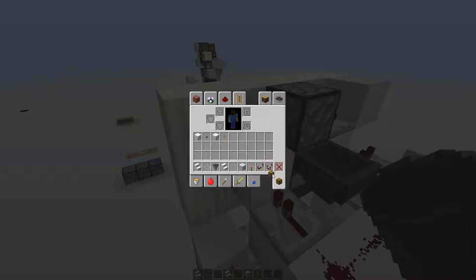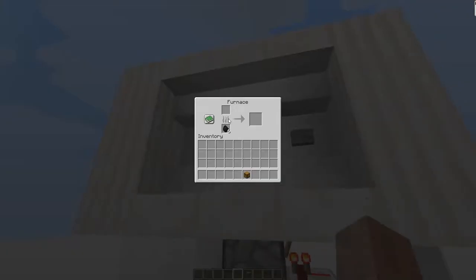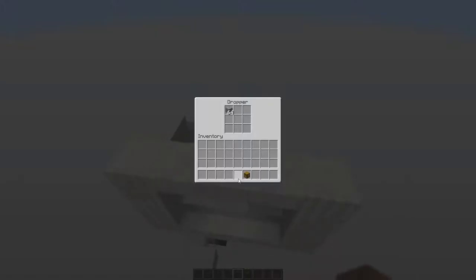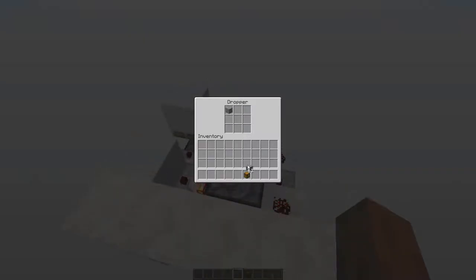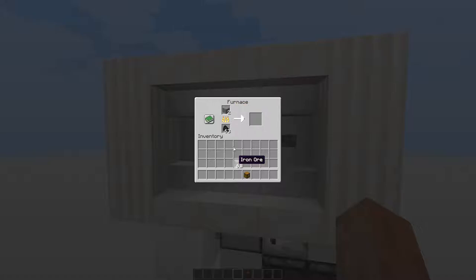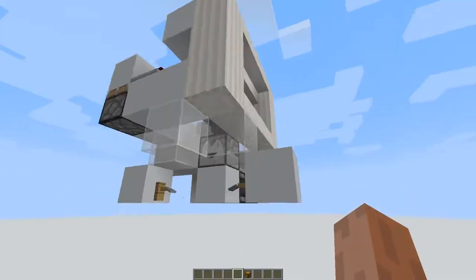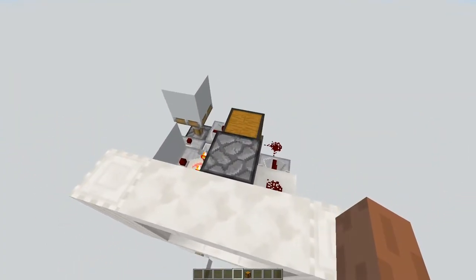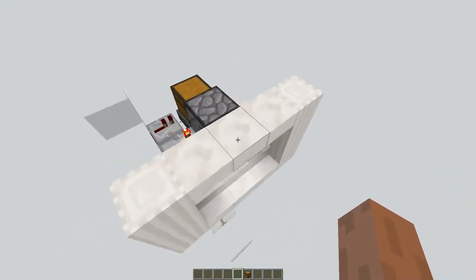Probably put a chest full of fuel — let's just do some coal — that will automatically refuel this furnace. Whatever you need to smelt, you can go and put them into the input place. You need to put some kind of input into this and don't take items out of it and put them back in manually, because it would probably mess it up.